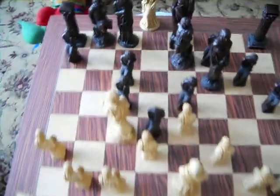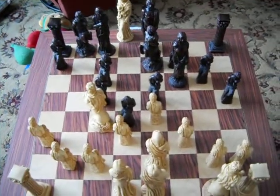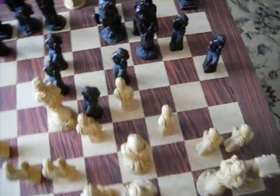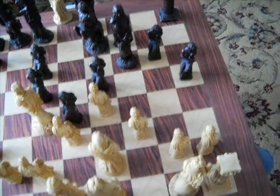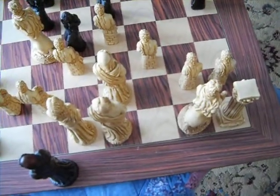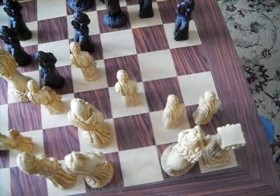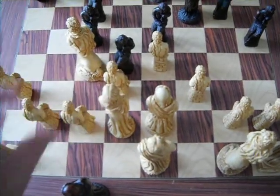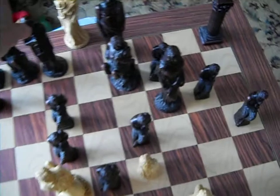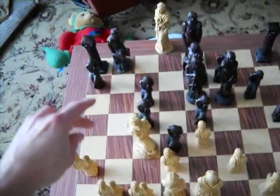I'd like to kill off my bishops right away first — I don't know why. Now it's white's move again. Black bishop's stuck. The queen comes forward. Black brings — black was going to do that. Black attacks the white knight.